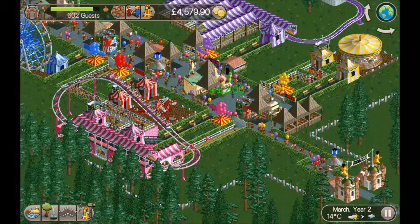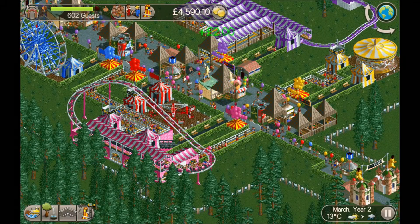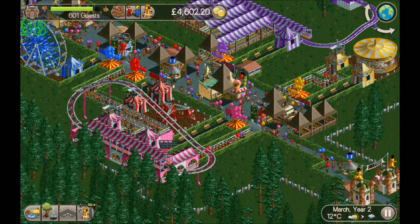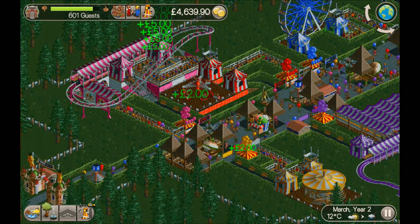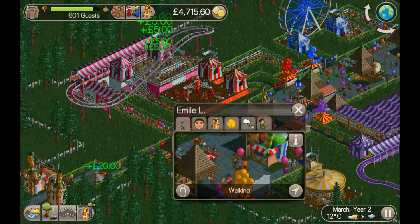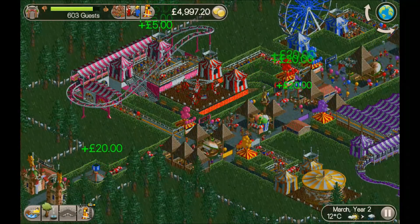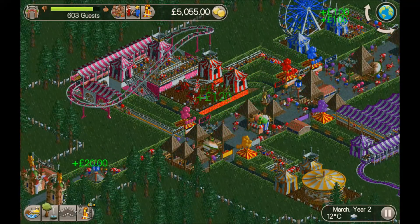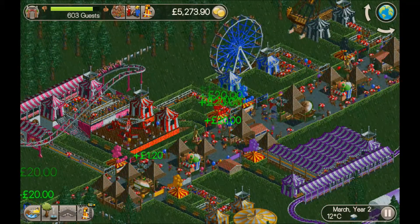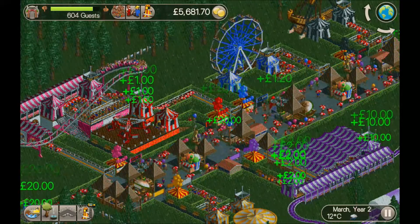Hi guys, my name's Stew and today we've got a very special Easter egg edition. I'm going to be showing you a really cool Easter egg for Roller Coaster Tycoon Classic. When Roller Coaster Tycoon 2 first came out, there were Easter eggs you could trigger by changing the name of guests. For example, Michael Schumacher would go really fast on go-karts, Mr Bean would be slow on go-karts, and Chris Sawyer - the game's creator - would go around taking pictures.